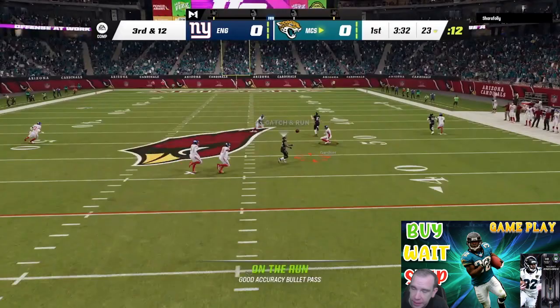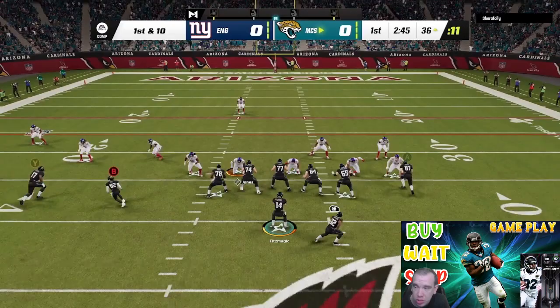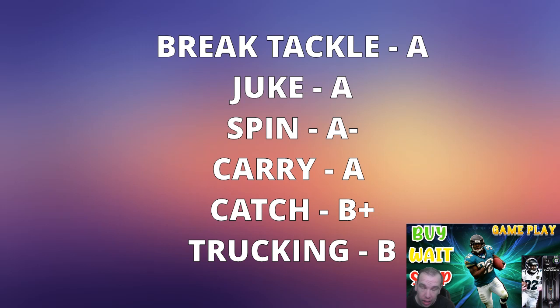Route running is not the best but his speed allows him to get some space, and people bounce off this card. Should you go get him? Absolutely — if you're running the Raiders, Jaguars, or Legends team, I don't think you have a choice. Give him a shot for sure. Let's get to his report card: break tackle is going to be an A.